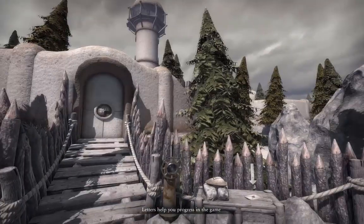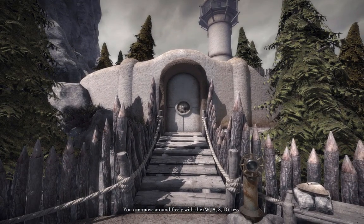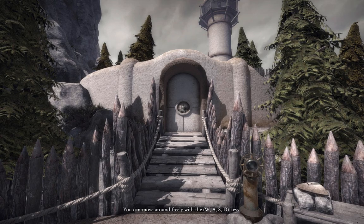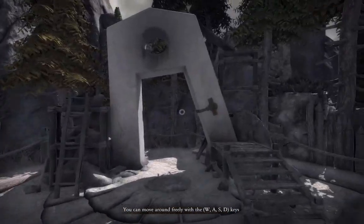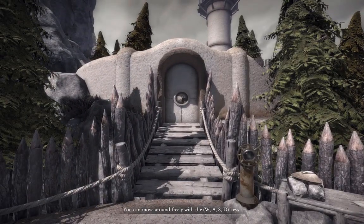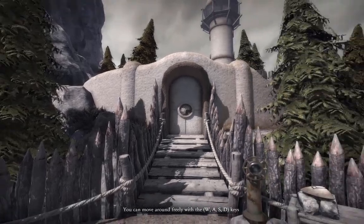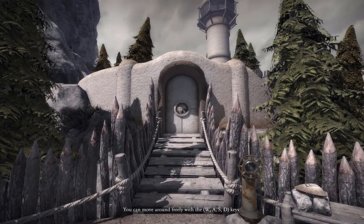Hey folks, welcome to After Work Gaming. Tonight we're going to start in on Quern, or Cairn: Undying Thoughts. It just came out on Steam today, it's from a company called Zadbox, and as you can kind of tell, this really does borrow or at least take inspiration from Myst.